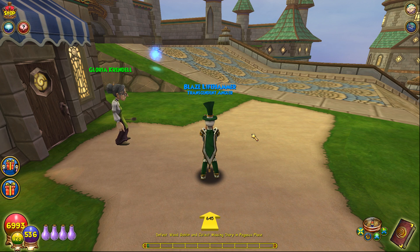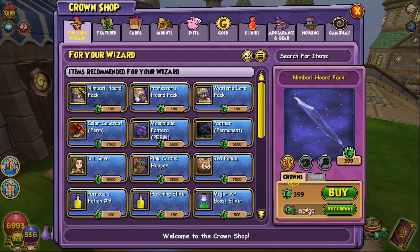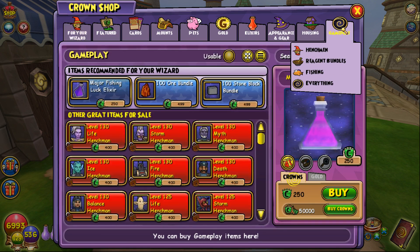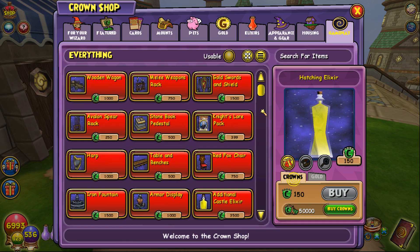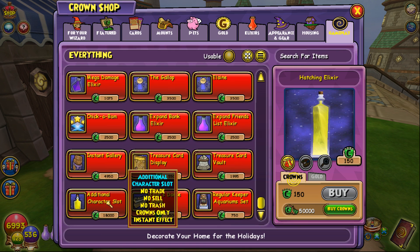People have been asking for that for so long, and in this test realm right now it is available. But there is one thing that I feel like people are not going to like about it. Here's the crown shop — you get 50,000 crowns in this test realm. All the new stuff they've put under gameplay, everything way at the bottom. It's at the bottom left: additional character slot elixir. It just looks like another normal elixir.